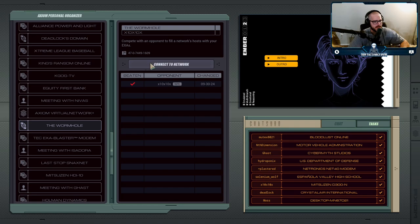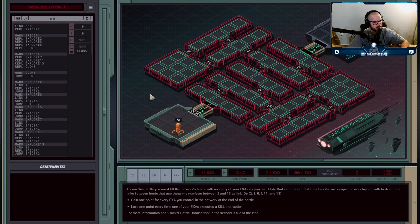So we're challenging X10 for the next hacker battle. The job of this one is pretty simple — you just have to have more execution agents in the network than your opponent. You have a limit of 100, so you can pretty much just flood as many as you want to.